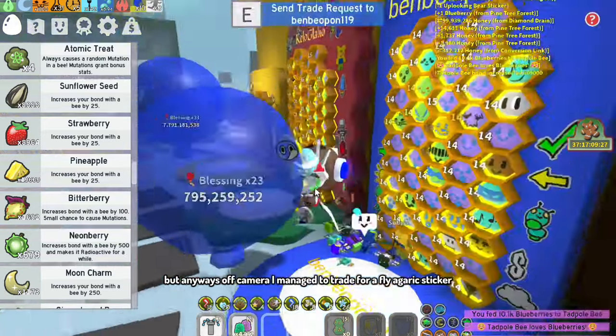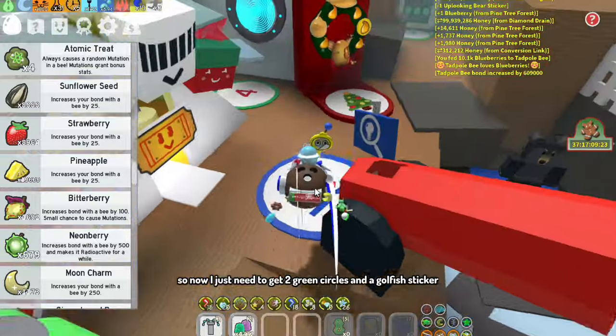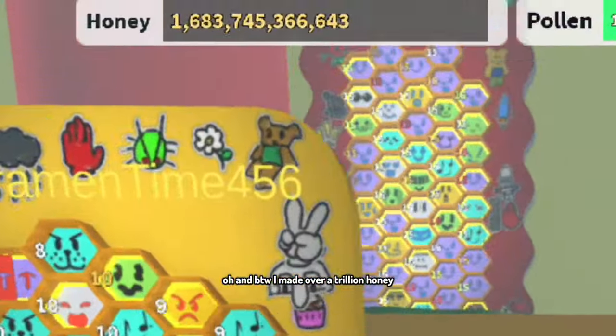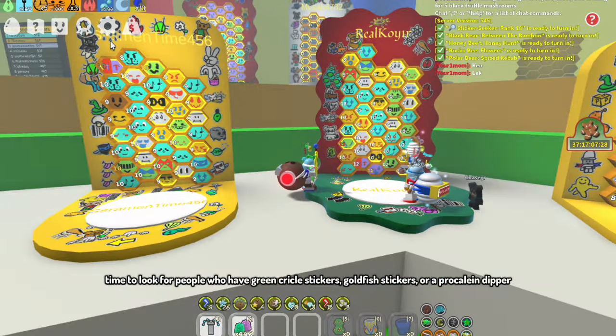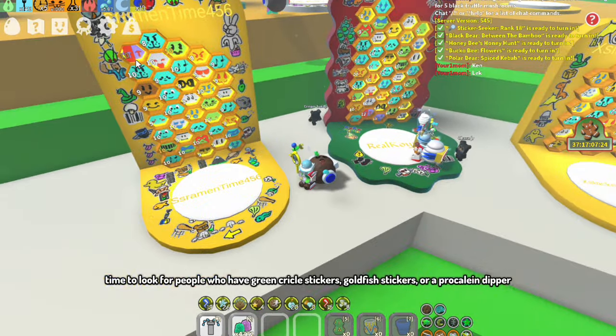Anyways, off camera I managed to trade for a Fly Agaric Sticker. So now I just need to get green circles and a goldfish sticker. Oh and BTW I made over a trillion honey. Time to look for people who have green circle stickers, goldfish stickers, or a percaline dipper.